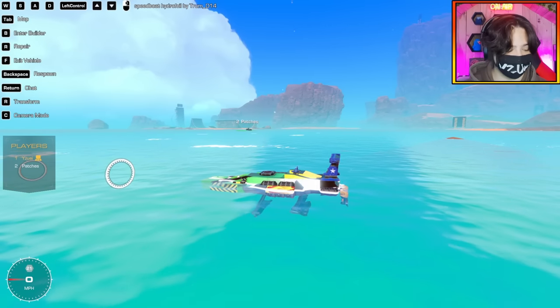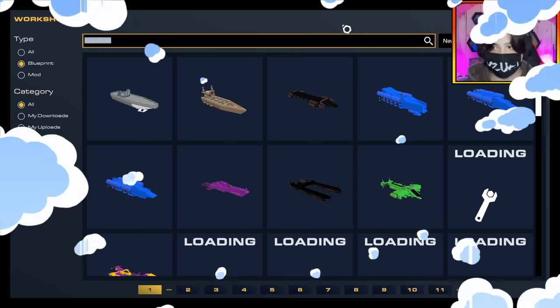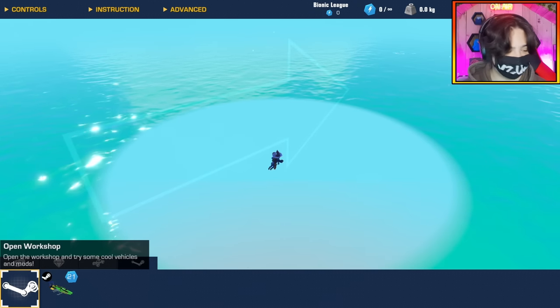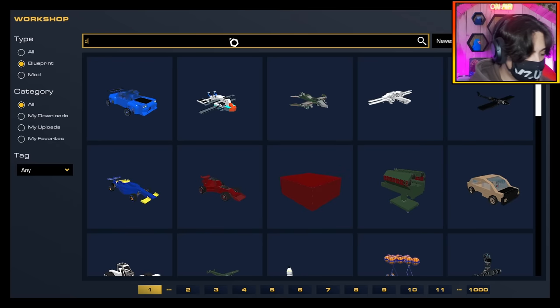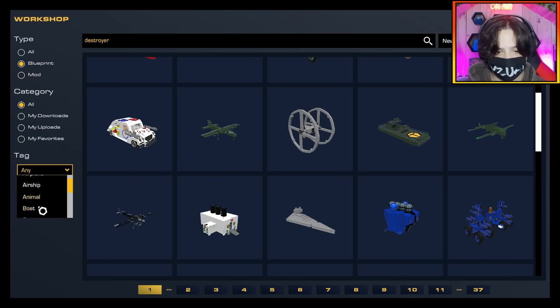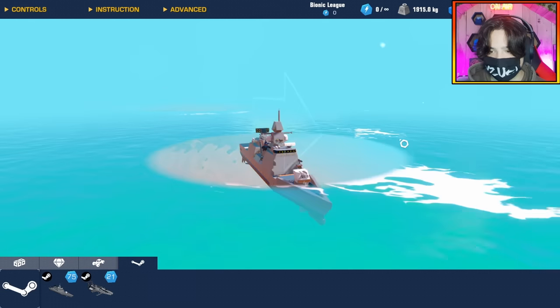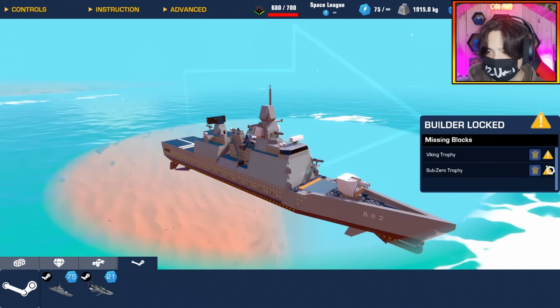Okay, so that means we are on to the destroyer slash cruiser category. Ready with the timer when you are. Give us a countdown, Patch. Three, two, one, go! As we start finding these bigger builds, complexity is a problem — make sure you double check you can actually spawn it in. I found one. It's a little bit close to the complexity limit, but I've got one.